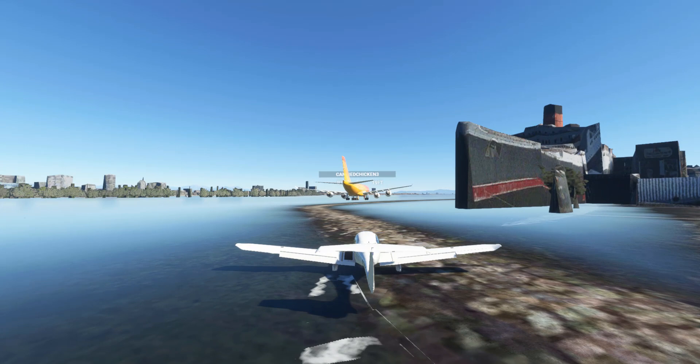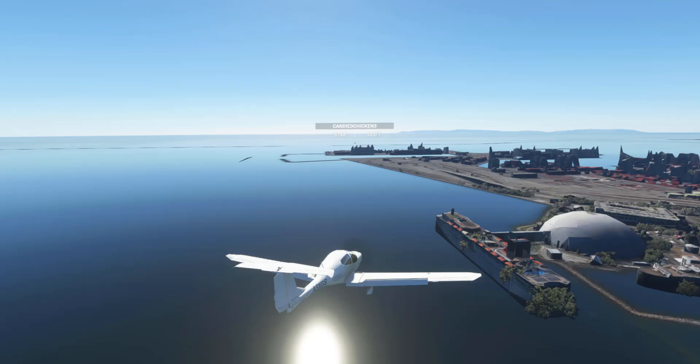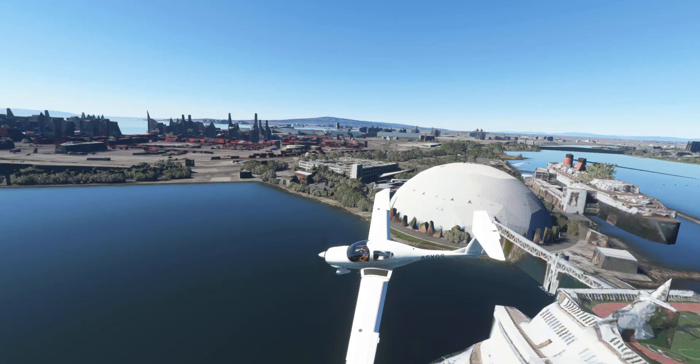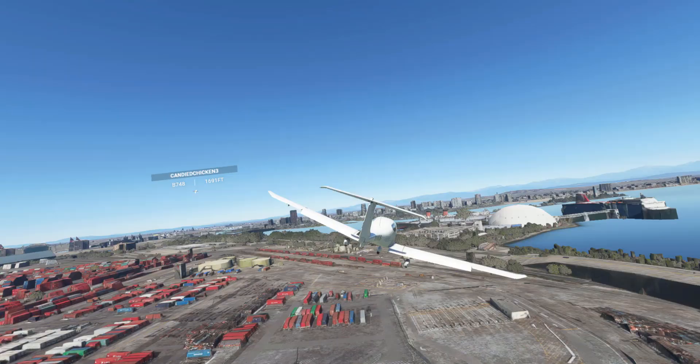I want to divert your attention to the large Airbus A380 taxiing on the water for takeoff. We're at full throttle and takeoff — and we're back. The Airbus A380 is approaching the cruise ship — oh my gosh, there he goes! How did you just crash into a cruise ship? Anyway, we're also still flying.